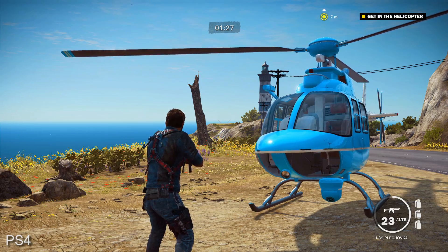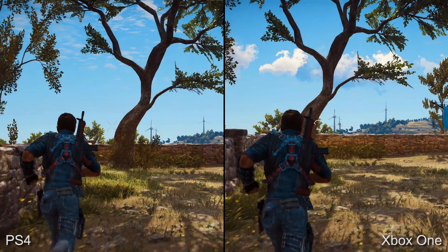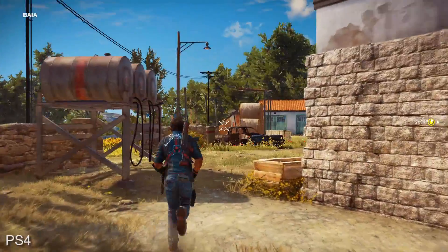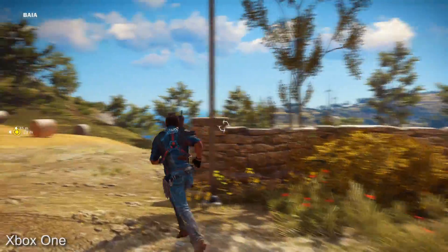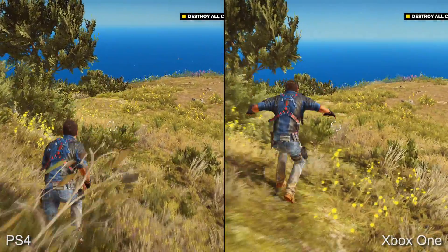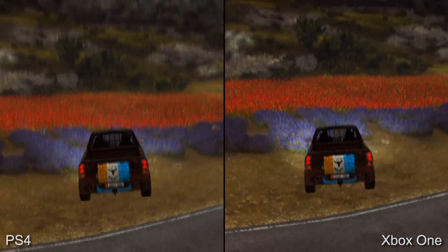So let's look at some more effects, starting off with the foliage. In some situations PlayStation 4 looks like it has a higher level of detail while in others Xbox One takes point. It actually looks as though there's some kind of procedural generation here and there's a randomizing factor that can sometimes produce a variation. By and large though it's the same, and in fact many areas which are lush in foliage are once again entirely identical.